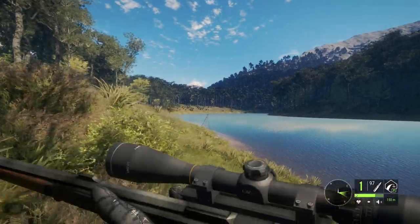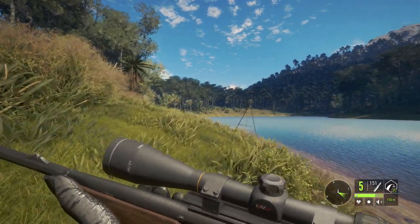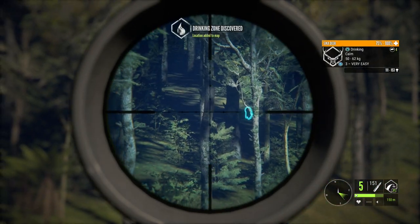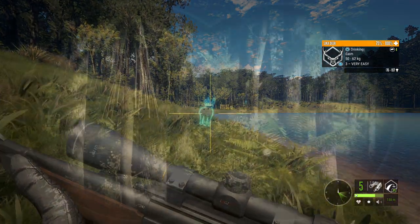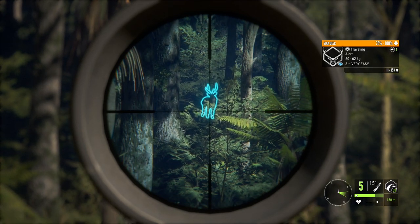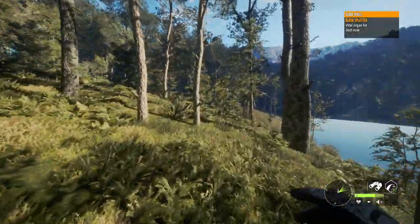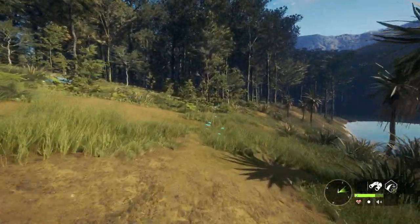Because we know the 7mm is just overpowered for these guys, we're not going to test it more — we know what's going to happen no matter where we hit them. Next we'll try out the 243 on some more Sika deer. There they are. I don't like the angles, so we need to get closer. Finally got it to alert. We'll try the single lung first and see how that does.